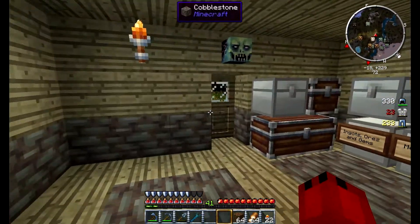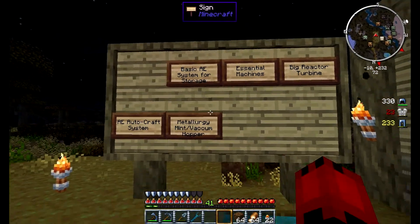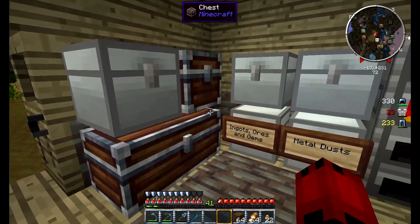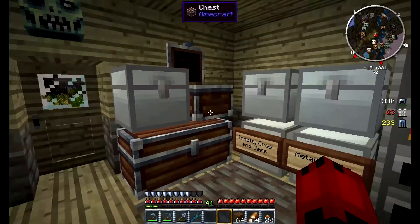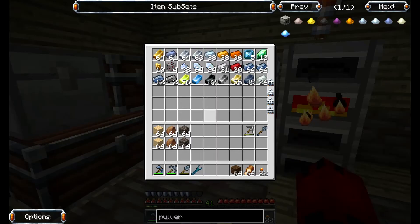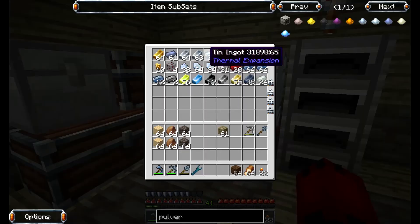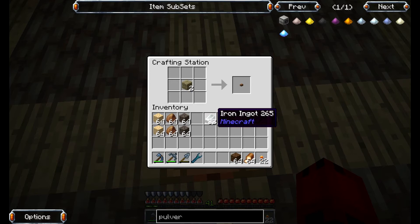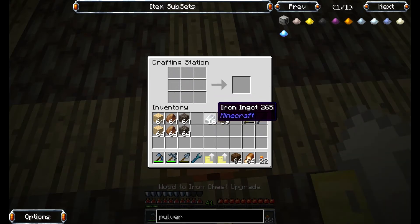I know that on the list of stuff, the basic AE system for storage is listed next, but this is actually working alright for right now, because I've got so much iron I was able to upgrade most of these chests to iron, and I could probably do the other ones as well. So for right now I have an okay storage system. I'm not completely satisfied with it, but for the moment it works okay.